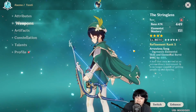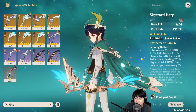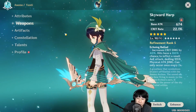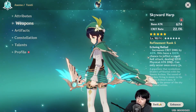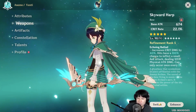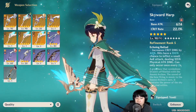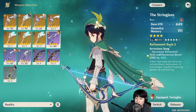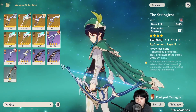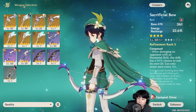His best in slot weapon is Skyward Harp for DPS. Because his skill multipliers are really high, I would recommend Skyward Harp for Venti. If you don't have Skyward Harp, you can also use the Battle Pass Bow. There's also a new bow coming out during the new banners, so think about pulling for that if you're lucky. If you can't get Skyward Harp, you can use the Stringless because it helps you do more damage for your E and Q — at R5 you get 48% damage bonus, which is pretty huge. You can also use Favonius Warbow, Sacrificial Bow, or Battle Pass Bow.